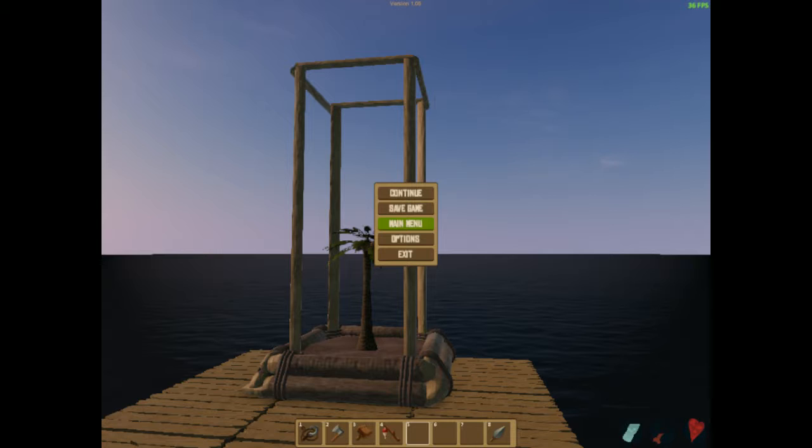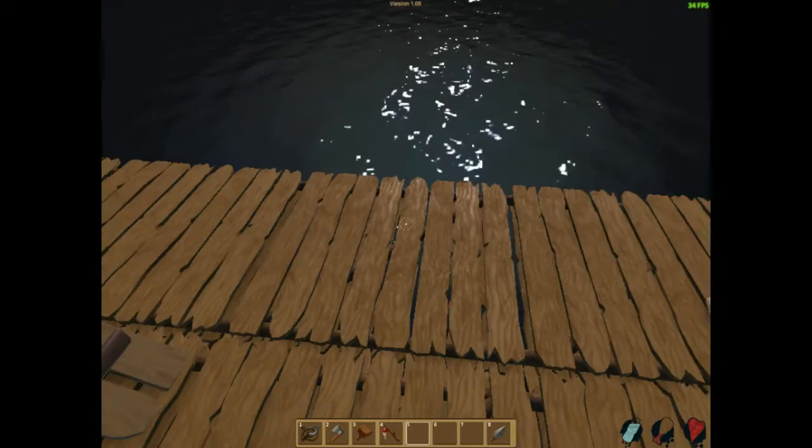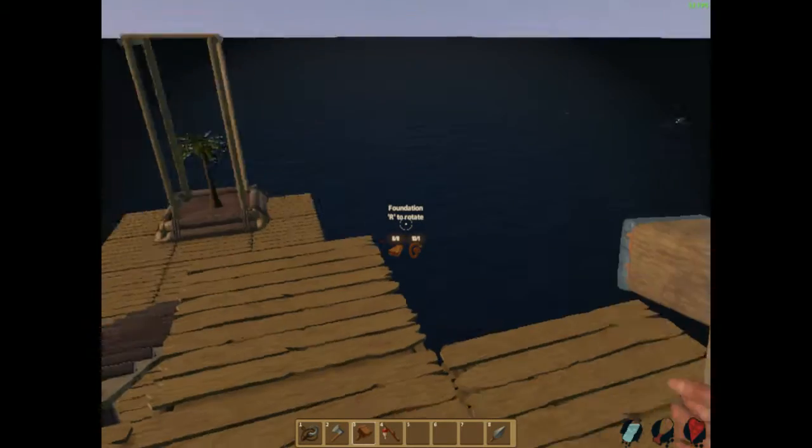I can get back to building. I think my plan was to have an open space around the tree, because then it can have like a balcony above it or something. I think that'll work well - like a higher ceiling around the tree. It looks nice. That's still got to grow a lot though.